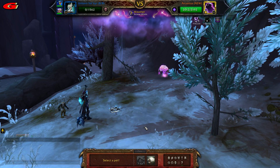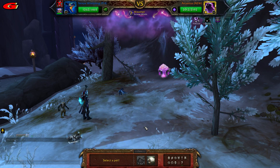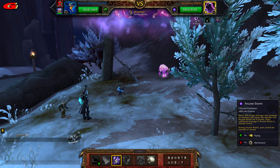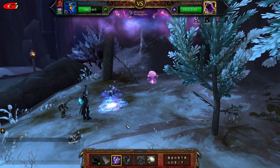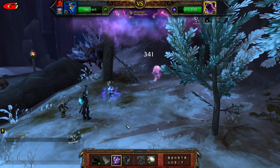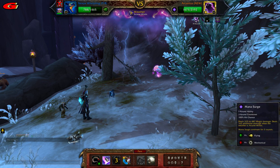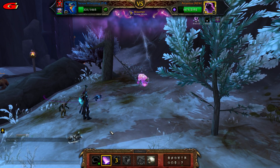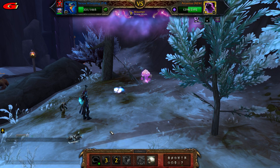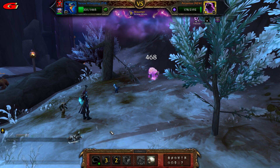Bring in your Whelpling and cast Arcane Storm, then cast Mana Surge. Your pet can sometimes kill it here if it crits, but most likely it will eventually die during this process.